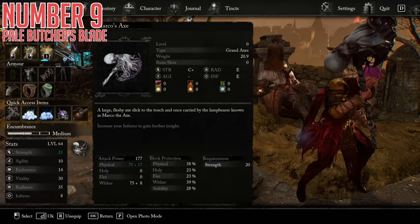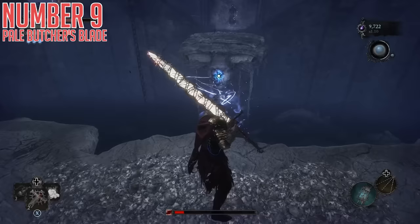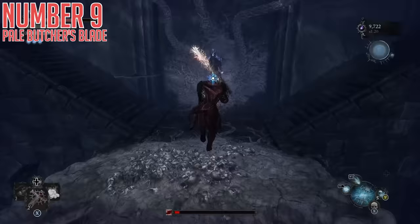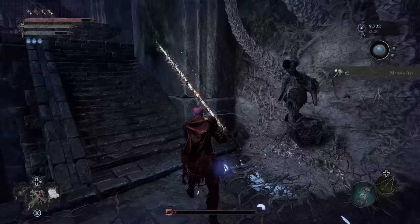Ninth is Marco's Axe. C plus strength scaling, and then E for both Radiance and Inferno to scale the wither damage on the weapon a little bit too. The weapon's damage is split between physical and wither with pretty decent base stats. To get this one, from the same place as the last weapon — if you drop down there will be a mini-boss encounter with multiple boosted-up wraith enemies. After you defeat these, the only way off the platform is to walk right up to the fleshy loot box, and inside is this axe.